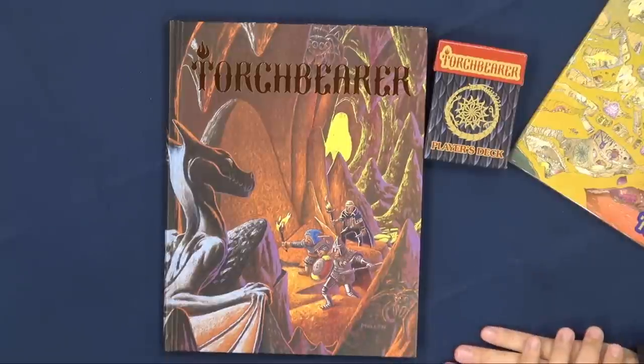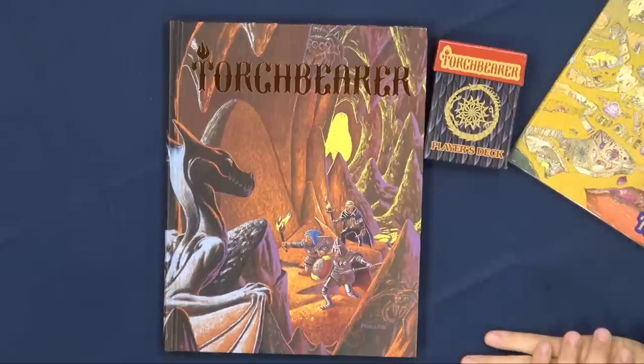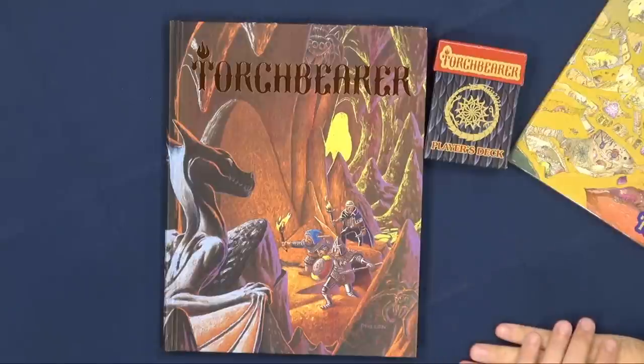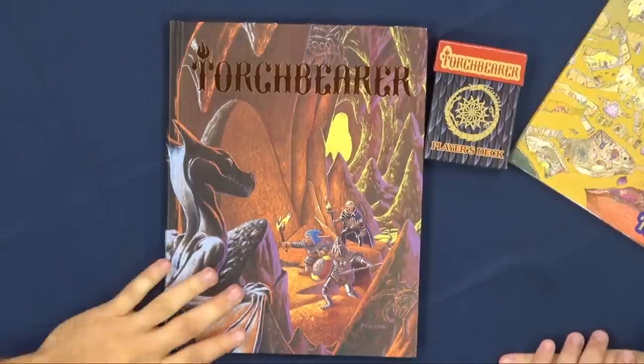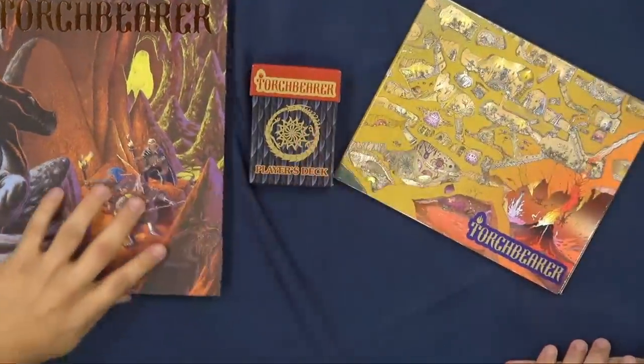And this is adapted from the Burning Wheel system as well? Well, the pedigree is Burning Wheel, Mouse Guard, Torchbearer — or even Burning Wheel, Burning Empires, Mouse Guard, Torchbearer, if you want to get technical. So here we have kind of the handbook, but we also have a player's deck and a GM screen. Kind of walk us through what we get here.